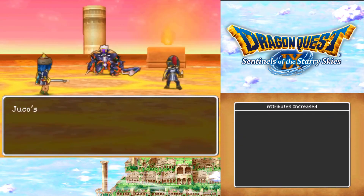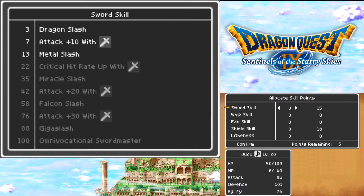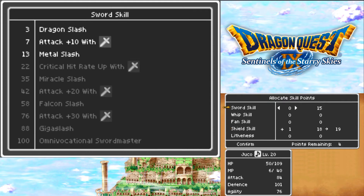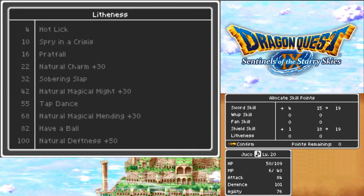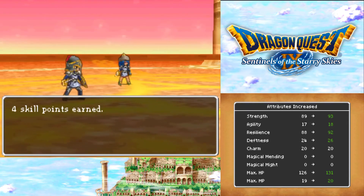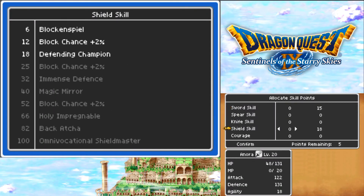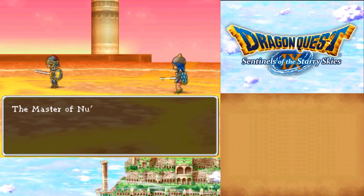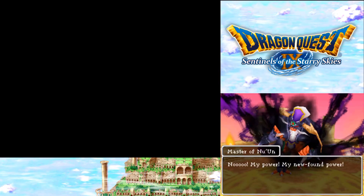The Master of None is defeated! Each party member receives some experience - that's a lot of experience. Level up - Level 20! Attributes improve, 4 skill points earned. So we've got 5 skill points. Level up again - Nara reaches Level 20, attributes improved, 4 skill points earned. The party obtains 700 gold coins. A treasure chest contains a Lava Lamp - nice. We did it! This has been a long recording.